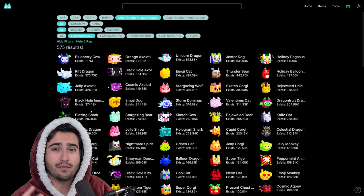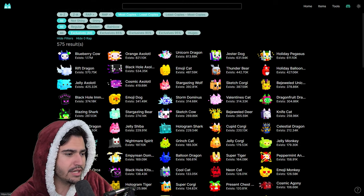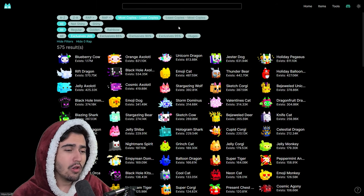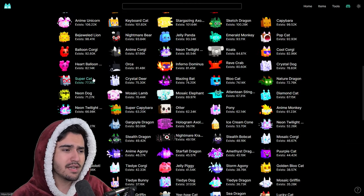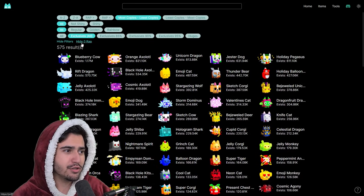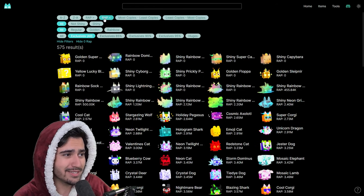Sorting by most copies essentially shows whichever exclusives have the most in circulation, making them the easiest to find on the market. Also look for exclusives in the current exclusive egg — the blazing shark, blazing corgi, and blazing bat are going to be the most common. As you go down the list, some exclusives are only around 10,000 in existence, compared to the blueberry cow which is almost 1.2 million in existence.